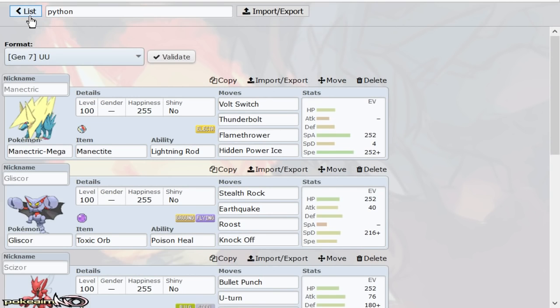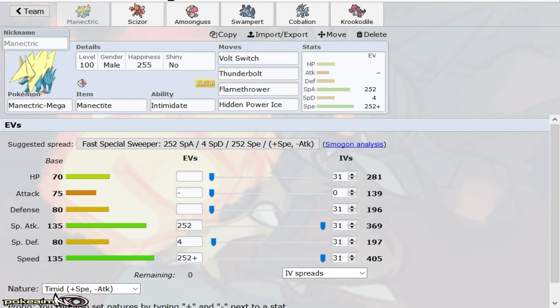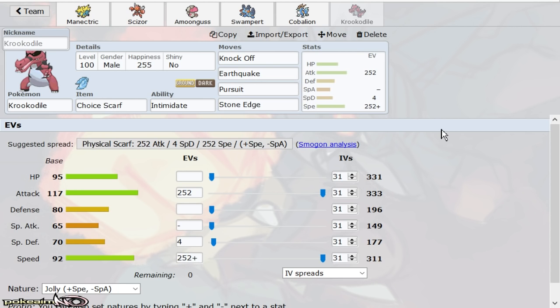Next up we have a team by 416 Anthony. Same Manetric. We have defensive Scizor again, this time we have Amoonguss, Swampert, Dual Dance Cobalion, and then Choice Scarf Krookodile as opposed to Choice Scarf Hydreigon. So we're actually pretty Ground weak ourselves. Of course he has Beartic.